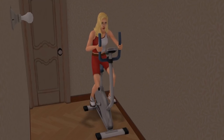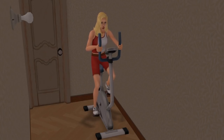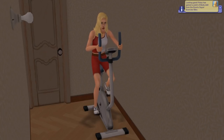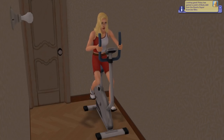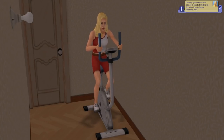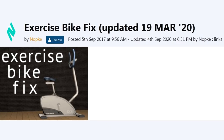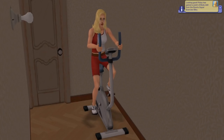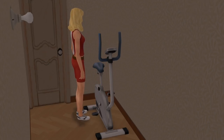Another annoying thing is the exercise bike. Not only do sims get obsessed with the bike, but they will never get off it. It's a pretty rare occurrence, but when left unsupervised, sims can go all day and just die of starvation. This fix doesn't stop the sims' obsession with going on the bike, but they will get off it when their needs are low, so at least it's not deadly.